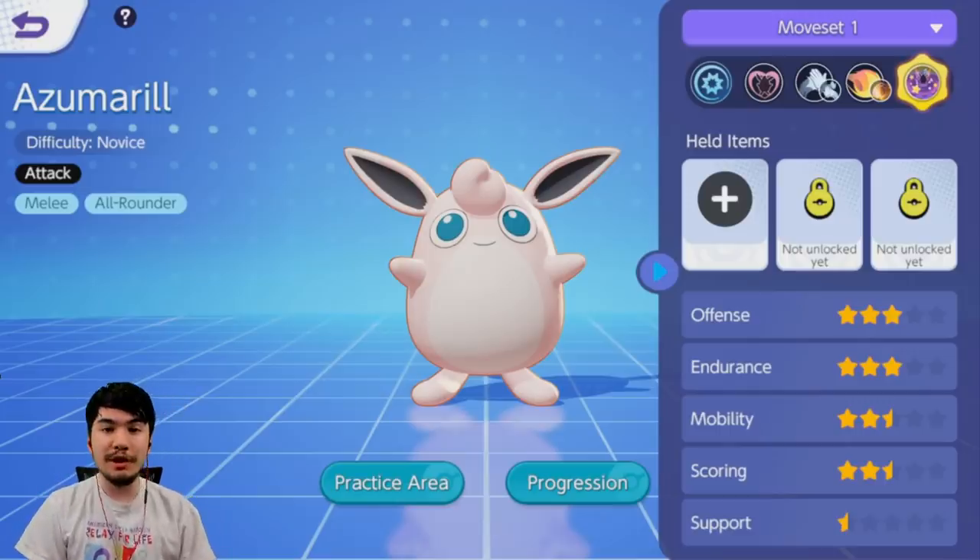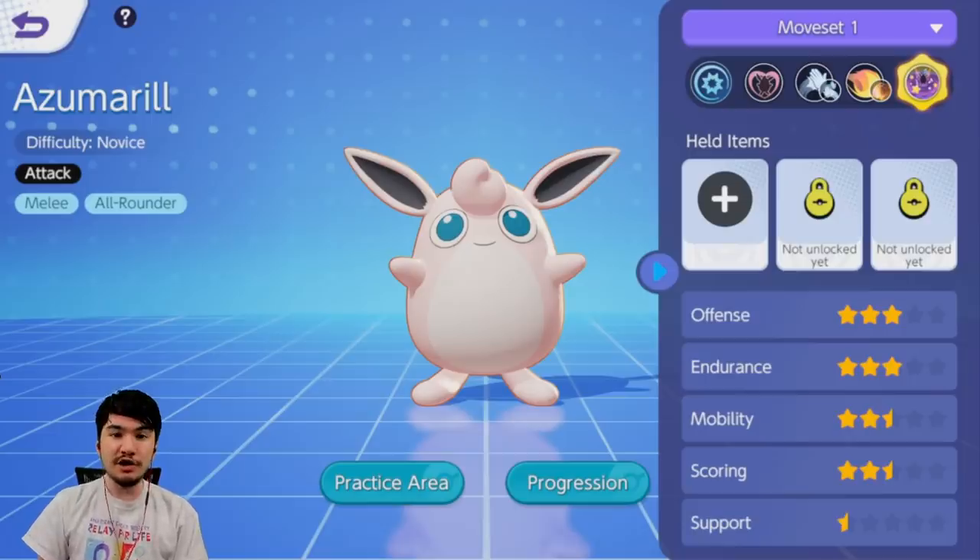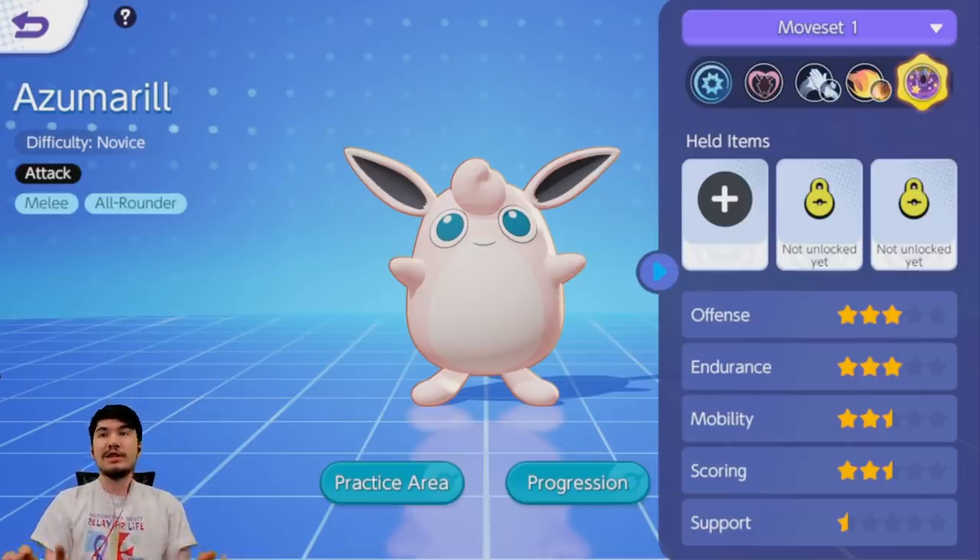Big shout out to the people at Unite API for making this happen. Check the description below for their tool. Unite API is the place where you can search up your match history, search up the enemies you play against, the teammates you play with, and they have lots of data on everything Pokemon Unite, so make sure to check that out.